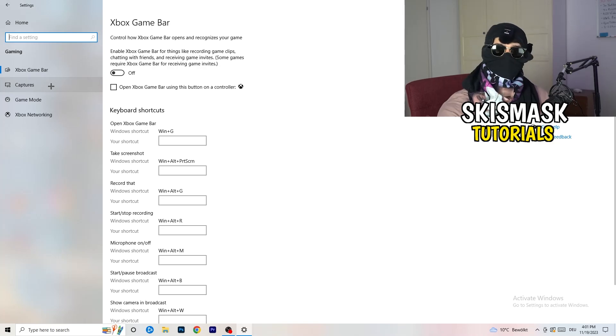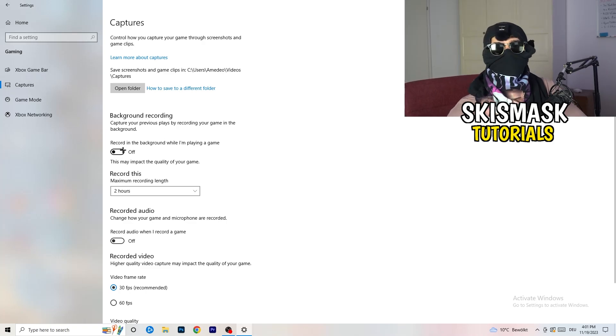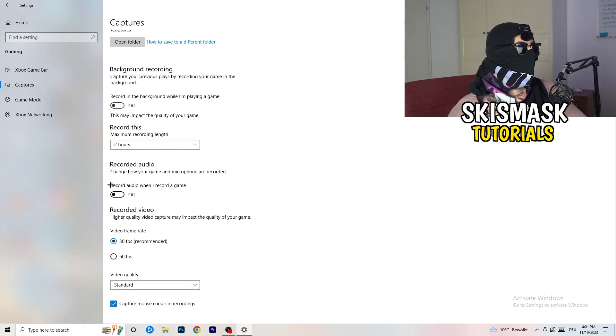Afterwards, go to Captures on the left-hand side. Go to background recording and find 'Record in the background while I'm playing a game' — turn this off. If you want to record, use something like OBS or Broadcaster Studio, which are made for recording games. You don't want something running in the background recording you while you play. Also make sure audio recording in the background is turned off.